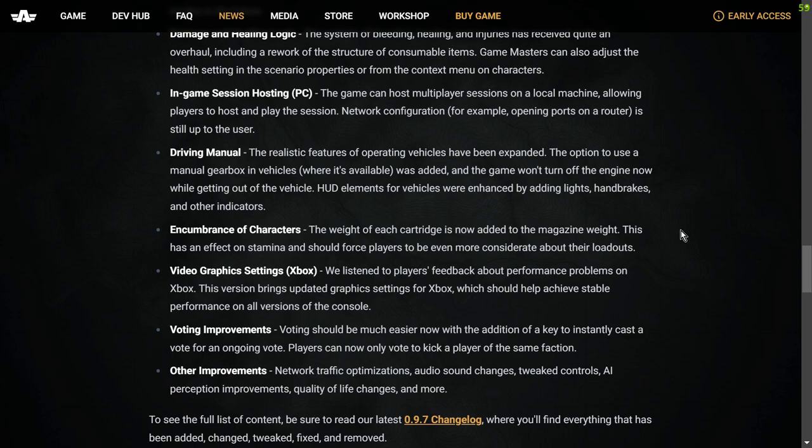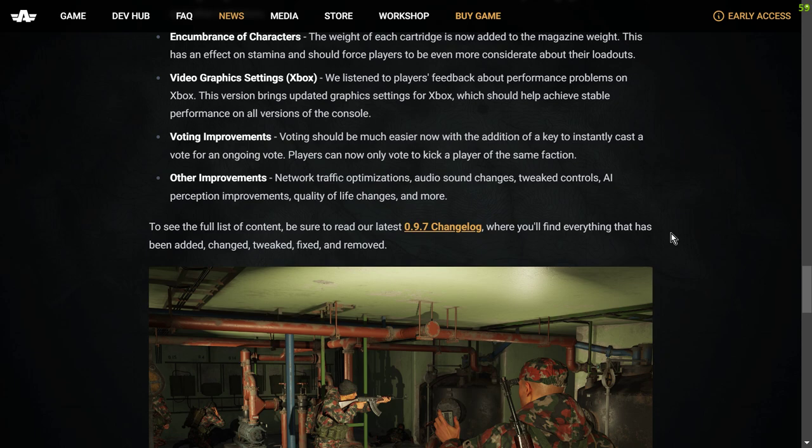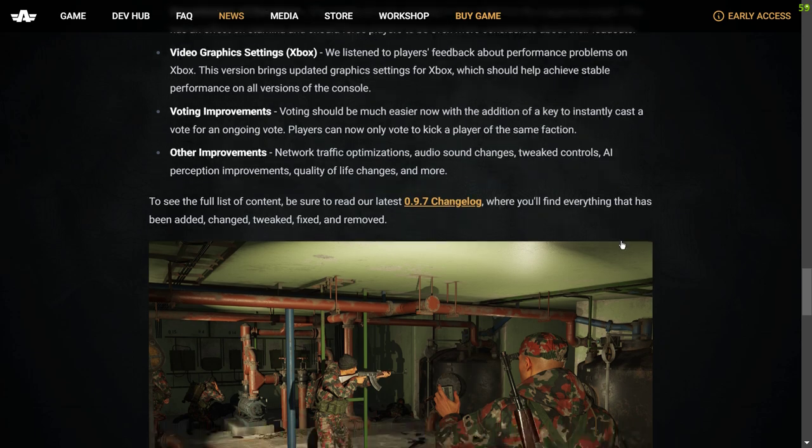Voting improvements: Voting should be much easier now with the addition of a key to instantly cast a vote. Players can now only vote to kick a player of the same faction. Other improvements include: network traffic optimizations, audio sound changes, tweaked controls, AI perception improvements, quality of life changes, and more. To see the full list of content, be sure to read the 0.9.7 changelog where you can find everything that's been added, changed, tweaked, fixed and removed.